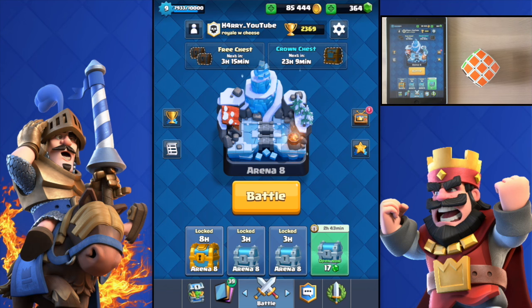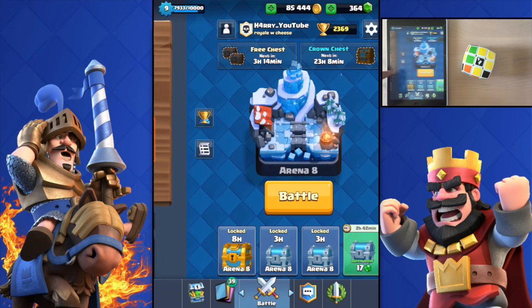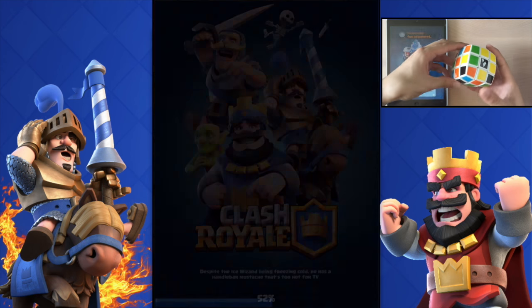Big shout out to Jewish Luis for creating this challenge, the link will be down in the description below. Now I'll go ahead and scramble this cube and we will get started with the first live raid. This is the deck I'm gonna be using — my ice wizard deck with the dark prince, the PEKKA, the arrows, the normal prince, the minion horde, the witch, and the collector.